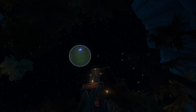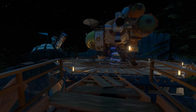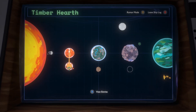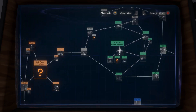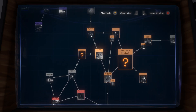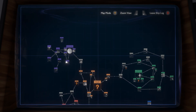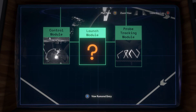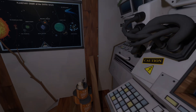Welcome back to Outer Wilds. Last time we were trying to go to the Sun Station from Ash Twin. We can do that, but first let's take a look at the log and see what else we still have yet to explore — I want to get a totally complete log. There's the Zero G cave, the Sun Station and Ash Twin project, escape pod three, and the vessel we haven't found yet. Oh, and also the launch module. I think we can actually enter the launch module, and we'll also go to the Zero G cave which is on Timberheart itself.